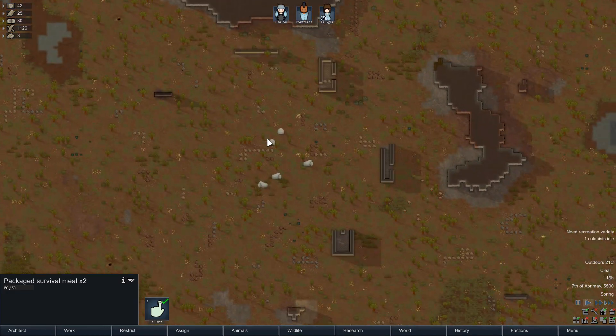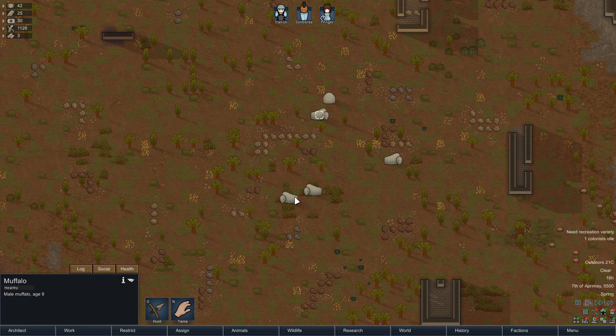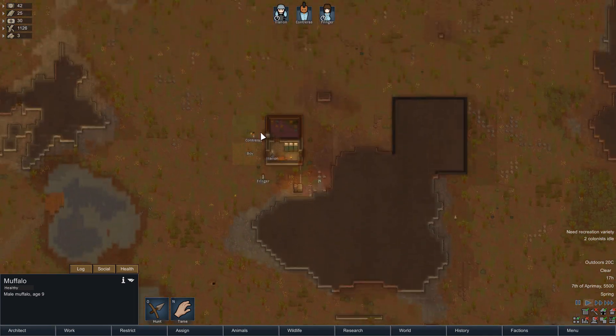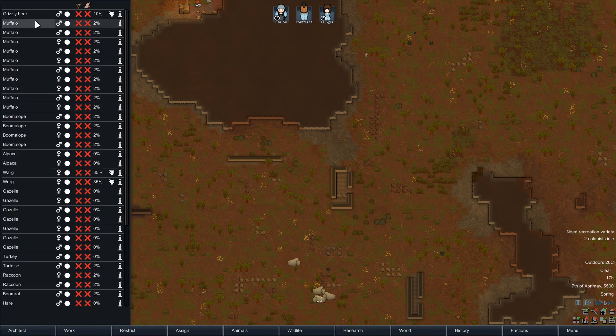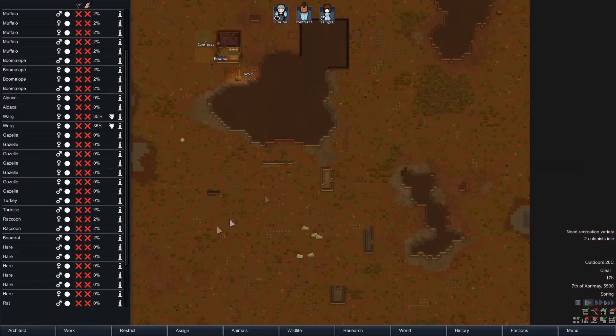The obvious choice would be these muffalo down here. The trouble with muffalo is that they have a chance to attack you — only 2% if you anger them while hunting. Muffalo early on are no joke because the weapons you've got are literally a rifle, a pistol, and a knife, so that's nothing to be taken lightly. To see which animals can be hunted without posing much danger, at least early on, you click on the Wildlife tab, which shows a list of all animals on this map.